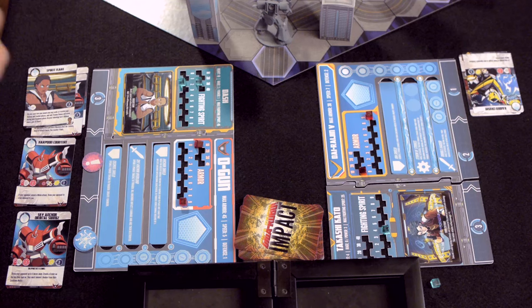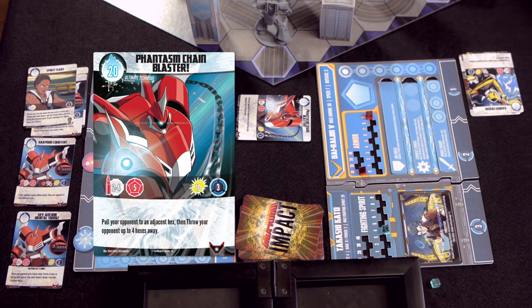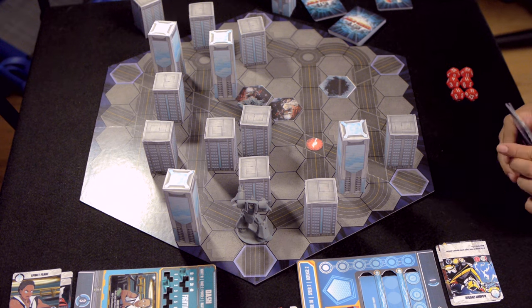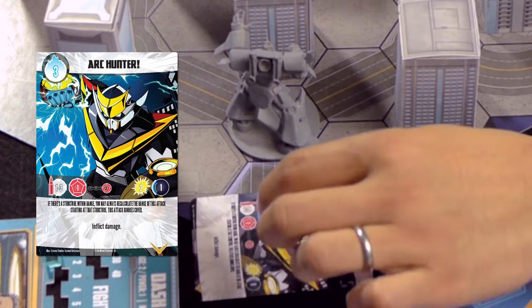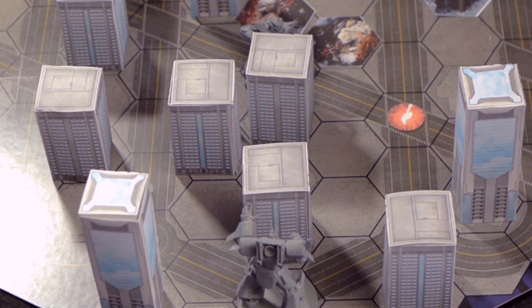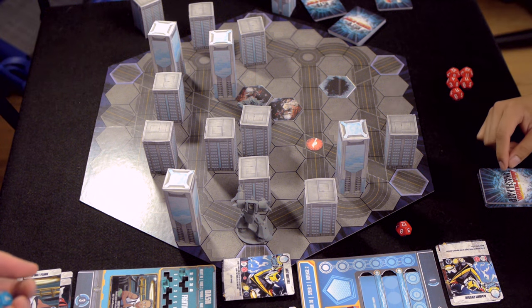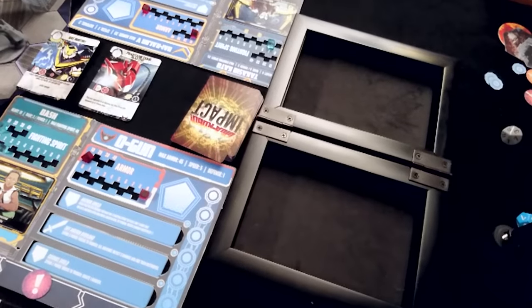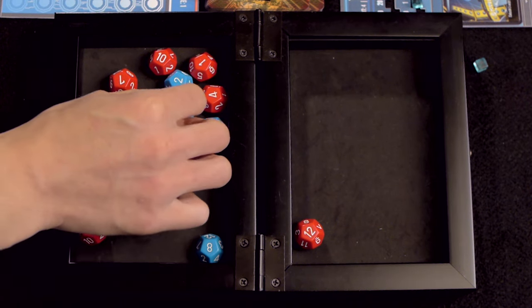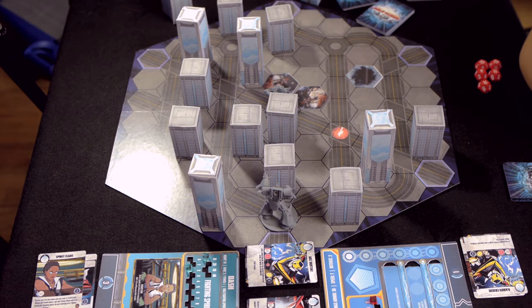I'm going to spend twenty fighting spirit, bringing me down to twelve, to play my ultimate technique — Phantasm Chain Blaster. If successful, I'm going to pull you into an adjacent hex and throw you up to four hexes away. It naturally rolls five dice. I'll respond by paying three for Arc Hunter, and because there's a building within my range I can extend it — gives me one die. I'm going to spend every single power token — I've got four — adding four power dice to the roll. Nine dice total. A twelve! Tying rules: twelve versus twelve, tied dice are removed from play unless you have an instant. Nope. Those twelves are removed. I get ten damage.